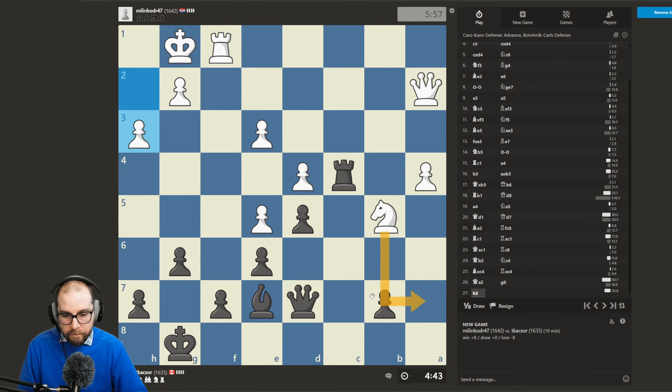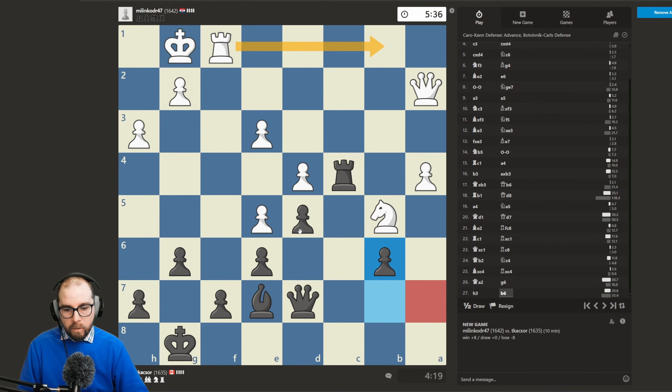What we did was just push b6. My thoughts are it just doesn't allow the knight to go over to a7, and so we can now look potentially — you know, if there was a rook over, we could always just play rook to b4, and we have it protected by the bishop.